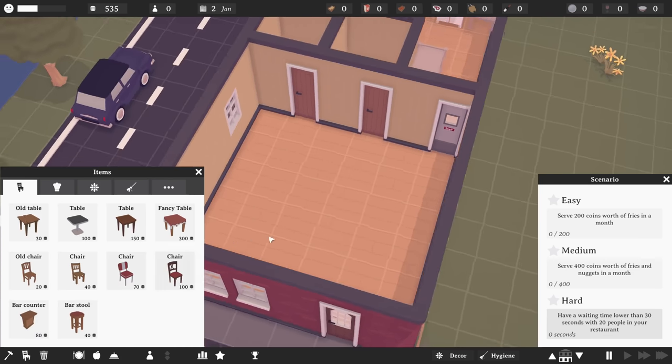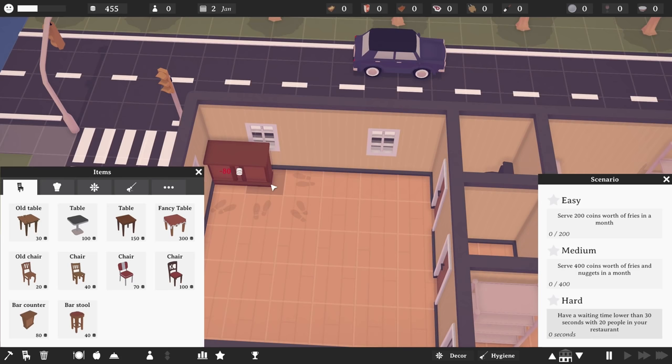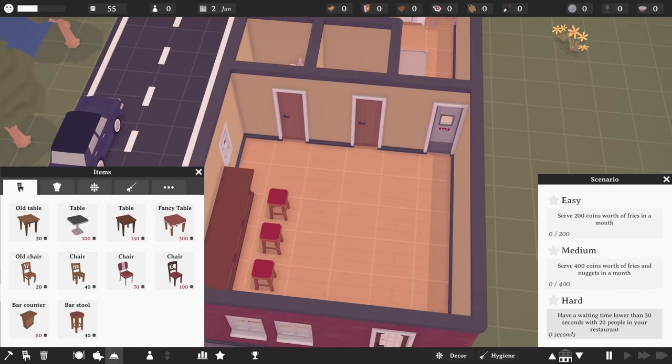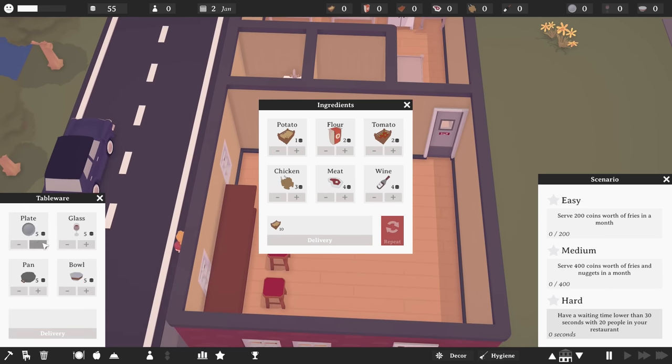We'll go for bar counters — one, two, three, four — and start the way we started in the tutorial. That leaves us $55. We might have gone a little overboard, but that's okay. We'll set up a repeating delivery of 10 things of fries, and in terms of plates we'll go for six. I think we can manage that.